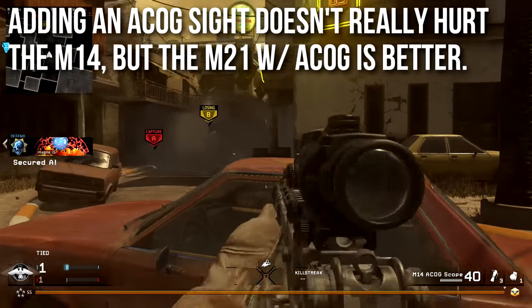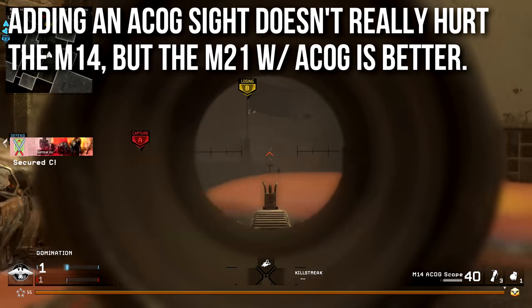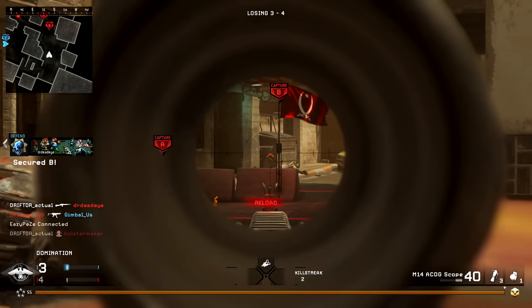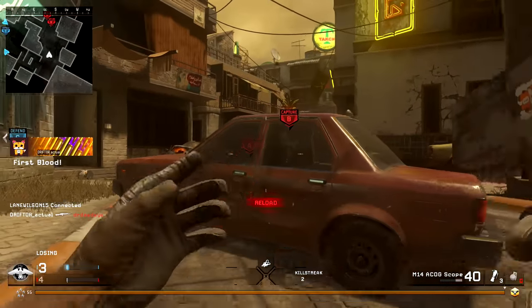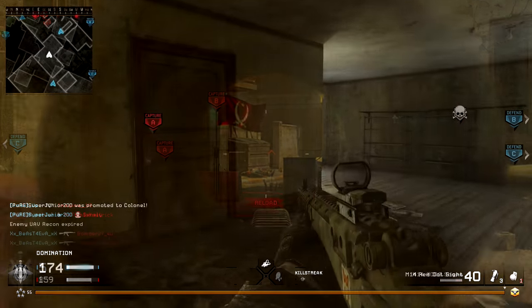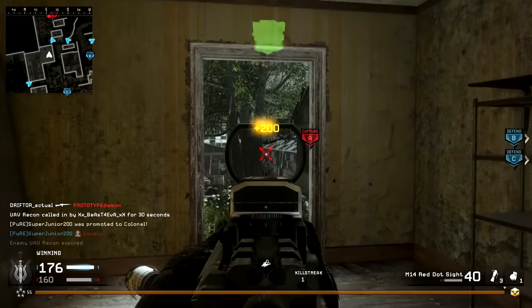Moving on to a section you probably never thought you'd see on In-Depth: adding an ACOG sight doesn't really hurt the M14 — it's actually pretty good with the ACOG sight, letting you hit people at long ranges. However, once you do that, it becomes statistically almost identical to the M21. But the M21 with an ACOG sight is just plain better — it outperforms the M14 in damage, range, headshot areas, and recoil — pretty much everything.